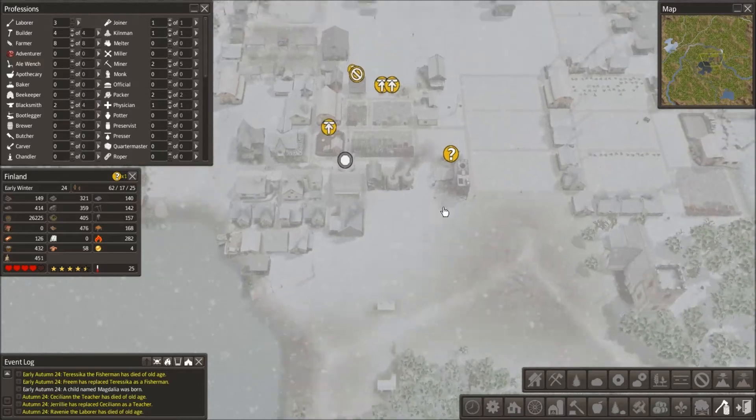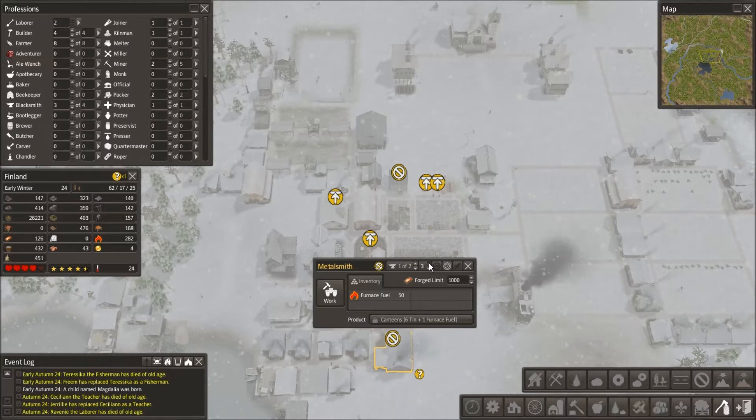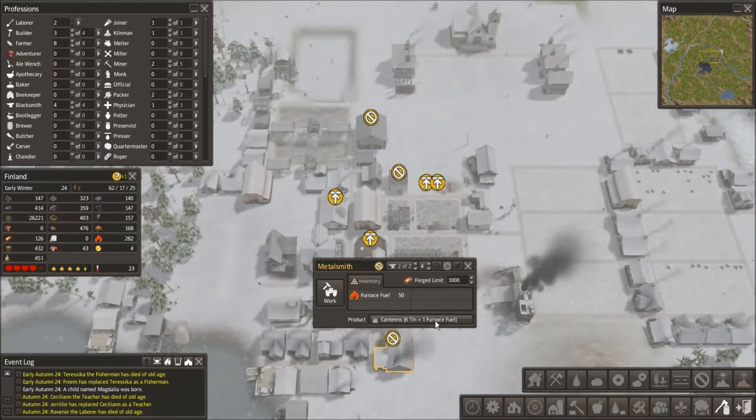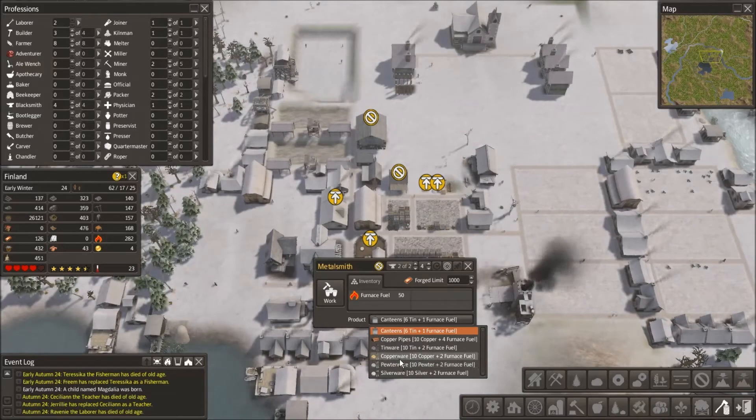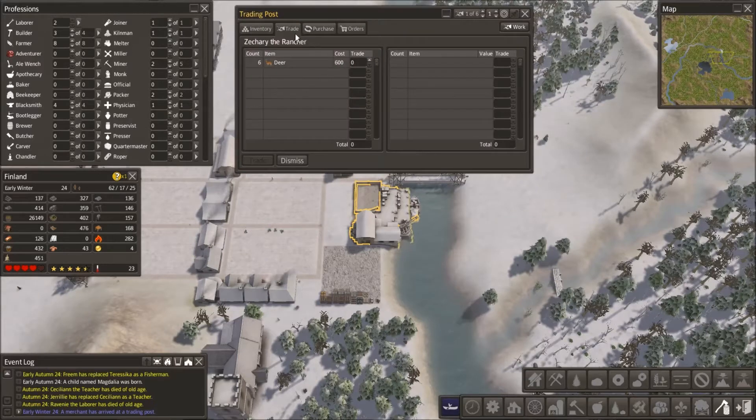Meanwhile, these guys are down here grabbing stone and wood. This guy needs another worker because this uses two. I'm going to lower that down. Now I'm going to put him to work on making copperware, because that copperware is what we need.